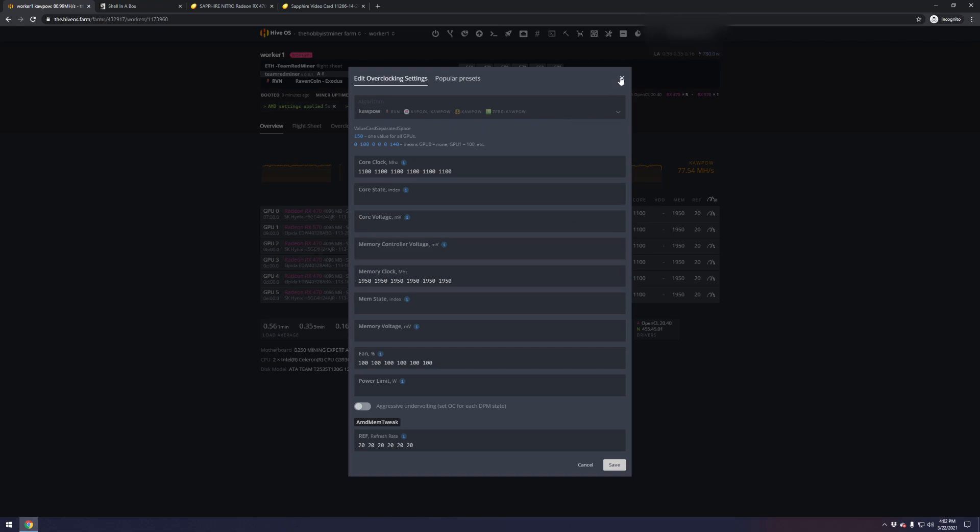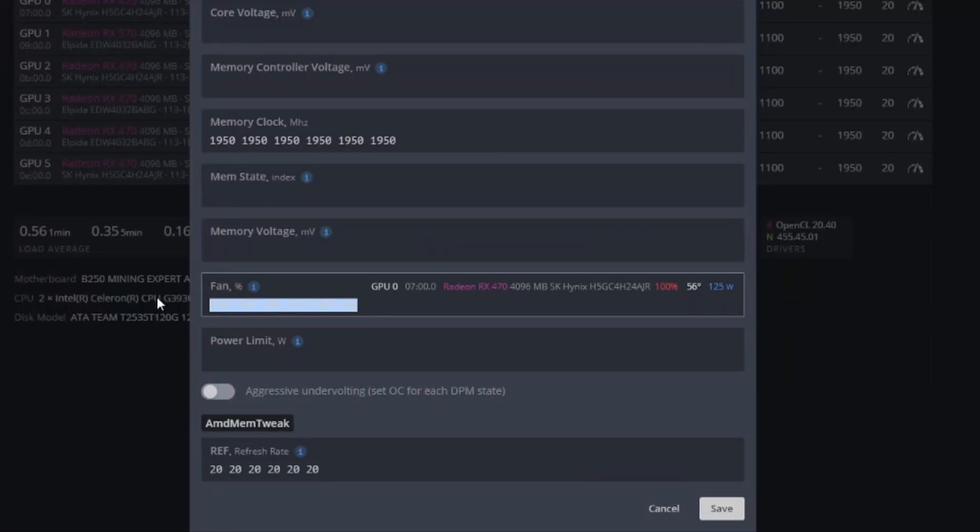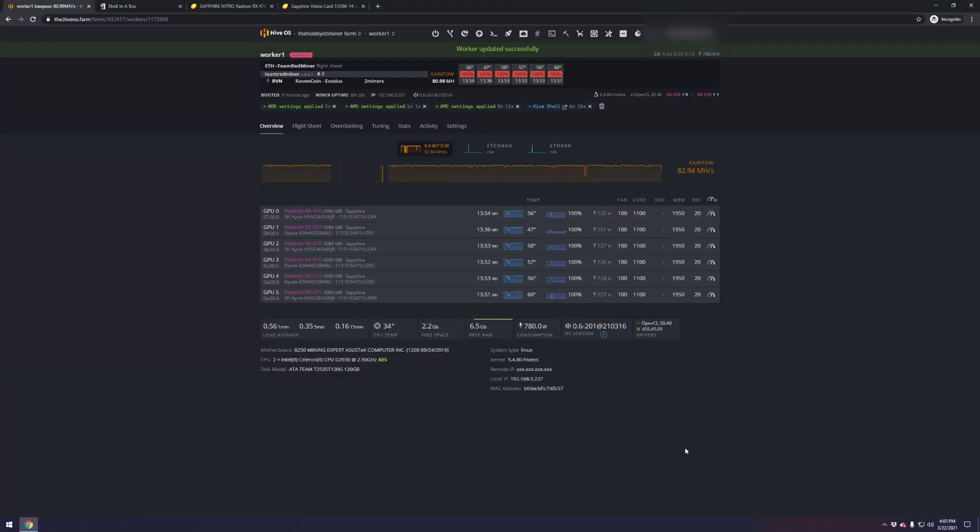Looking at our fans — they're all at 100% but our temperatures differ based on GPU placement. The goal is to have fans working the least amount necessary. I'm going to cut most fans back to about 60%, but the second card has great airflow so I'll cut that one down to 30%. So the pattern is: 60, 30, 60, 60, 60, 60. You can hear how much quieter that is — no need to sound like a jet engine.